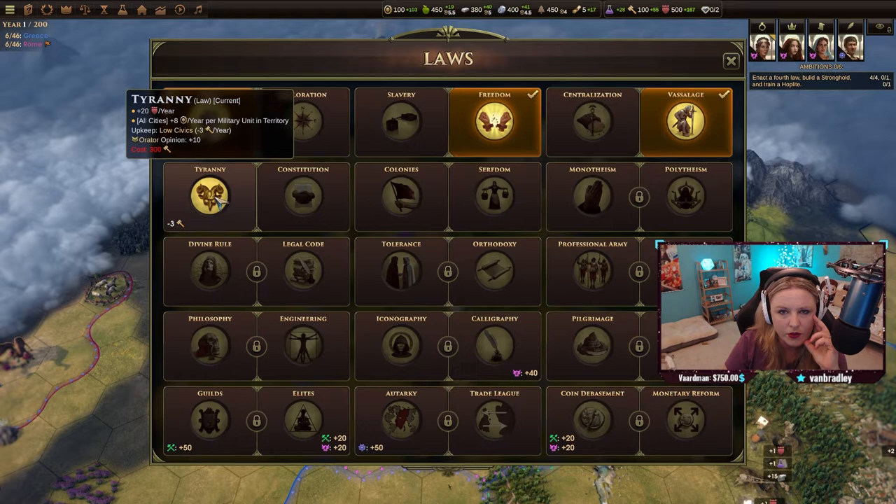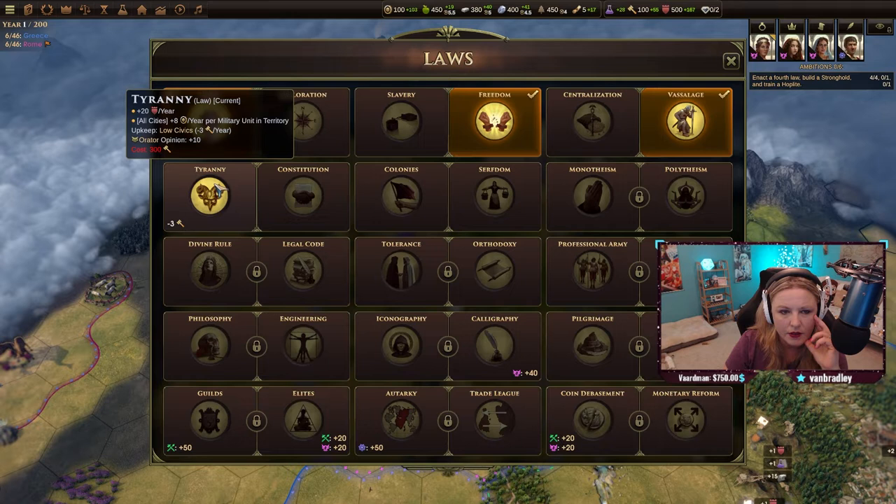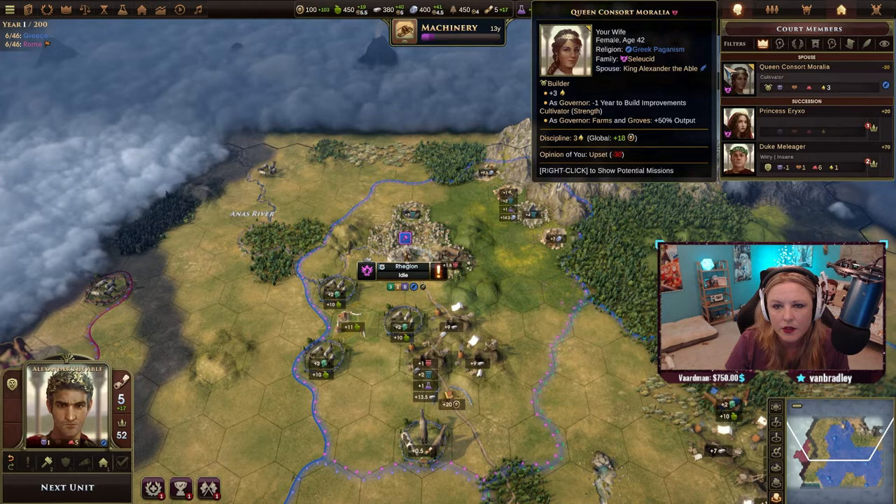So that used our civics. All cities get more gold per military unit in territory. Let's go back up to our ambitions.